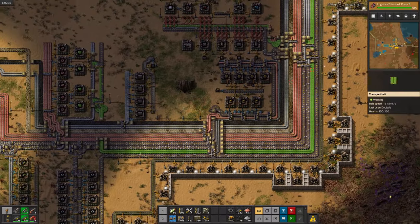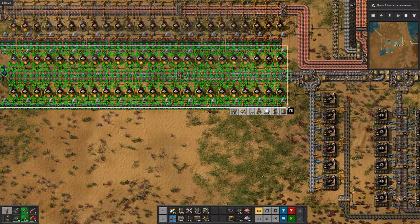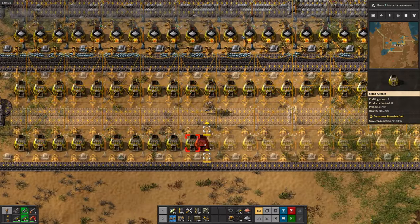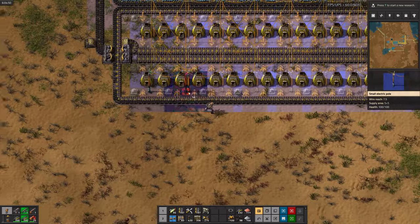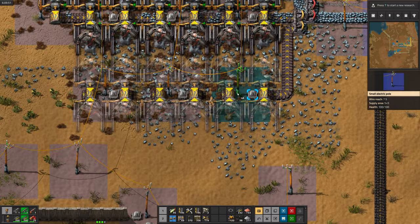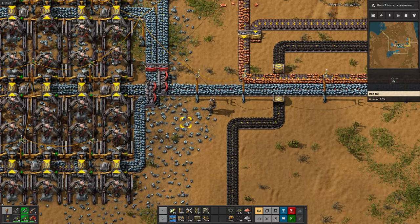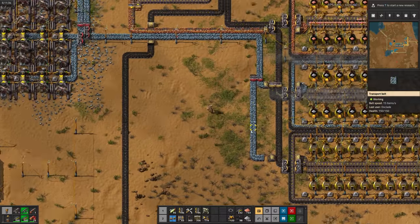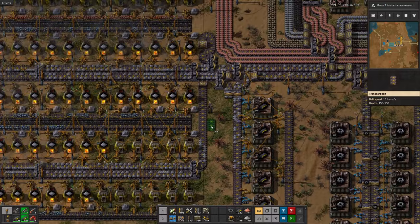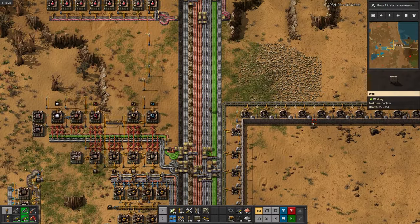Logistics 2 is done being researched now, so we can use it to try to help relieve our iron problem. I'm just going to copy and paste this whole smelting array real quick. Now I'm going to build some more miners. We're going to stick them on red belts instead of yellow belts this time, because red belts have twice the throughput. Then we can split them back out into two yellow belts right before the furnaces, because they only take a yellow belt. Now we'll hook up the output of our new furnace array into the main bus. Tons of iron plates again.